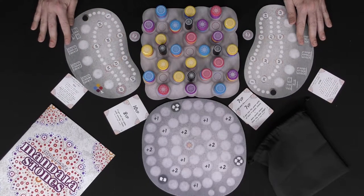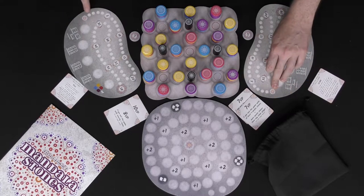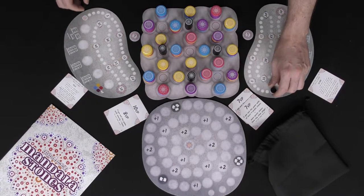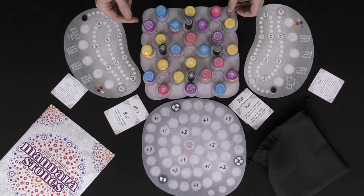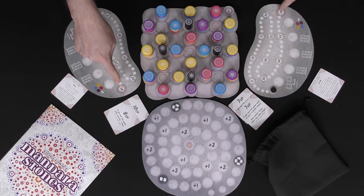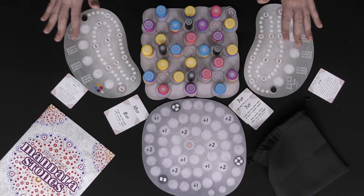Everybody also gets a player board. This board comes with a little token which will start on the space provided, matching the same symbol as where the Mandala stones are located. For each number of players you'll have plus-50 markers so that players can gather them when they get past the 50-point marker, at which point they get bonus points and start back over again. And that's all you need to set the game up.